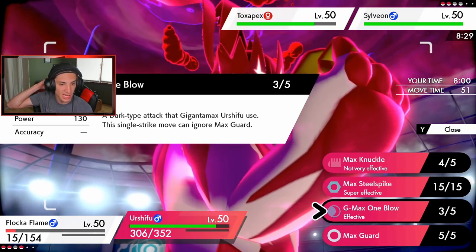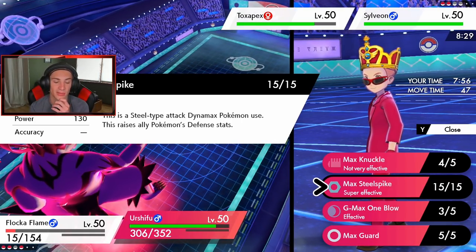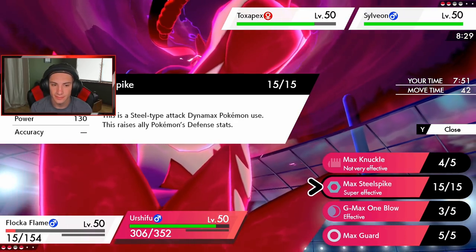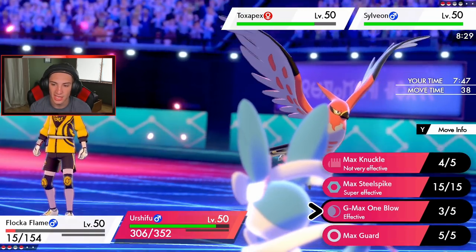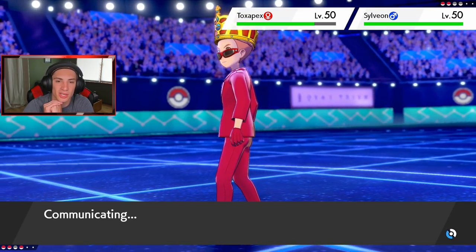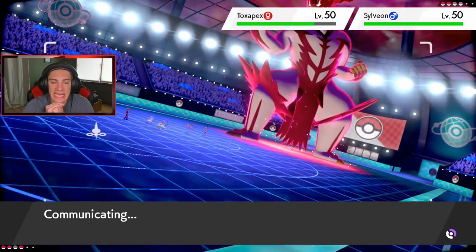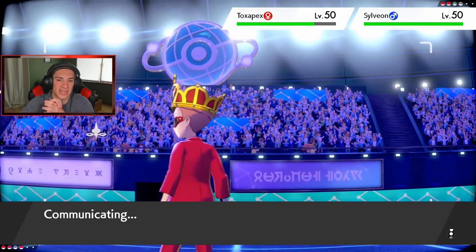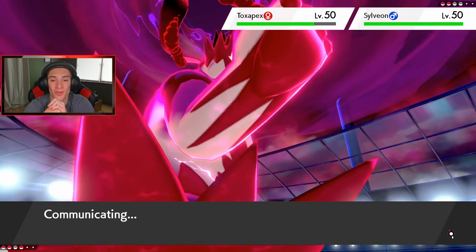Is this thing Dynamaxing and going Max Guard? That's scary — four times super effective, that is nuts. What do I want to go — Steel Spike or STAB? I think I'll go for Steel Spike to get the boost as well, but I'm thinking I should have gone for the other one because if he guards I can hit through it with Unseen Fist.